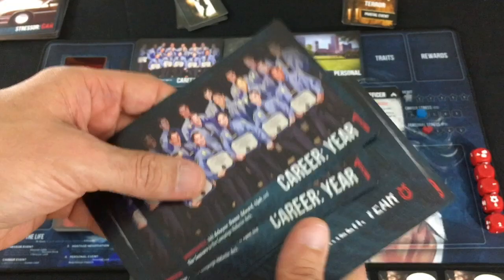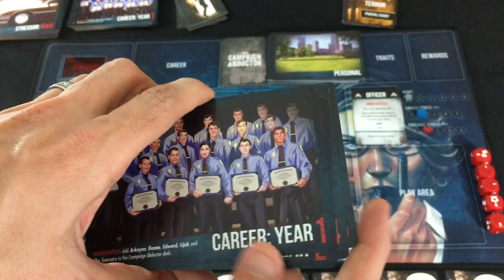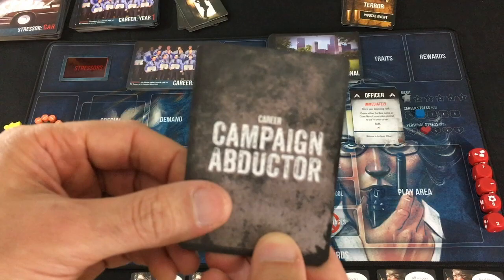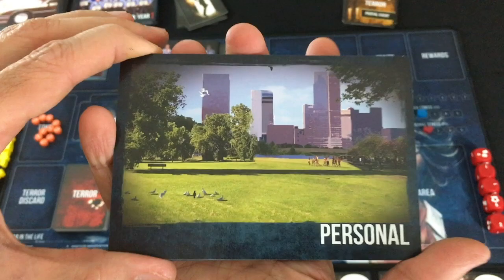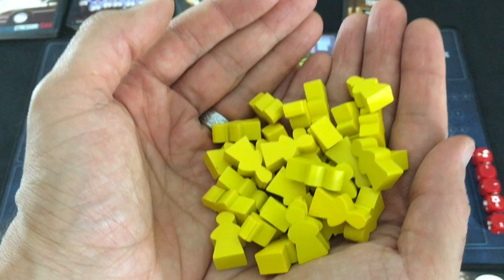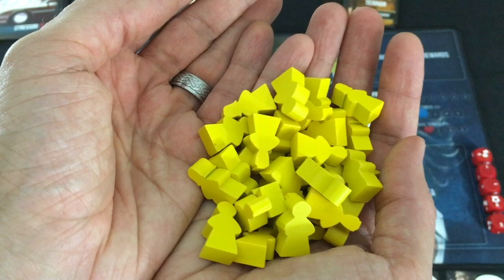You take this humongous deck of cards for each year in your career and you build a random deck year one through year ten — this will basically control your fate for a lot of the game. You also take five specific abductors, kind of the simpler ones, to start your career, and you use them to start out your campaign abductor deck you'll be drawing from. You shuffle together all the personal cards — you'll be drawing these at the end of each year.